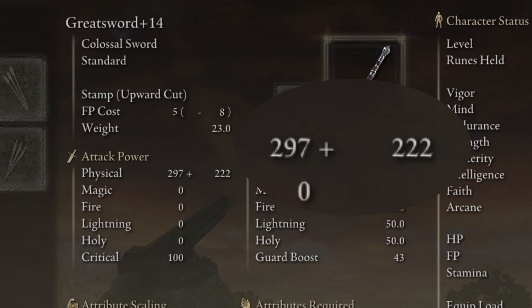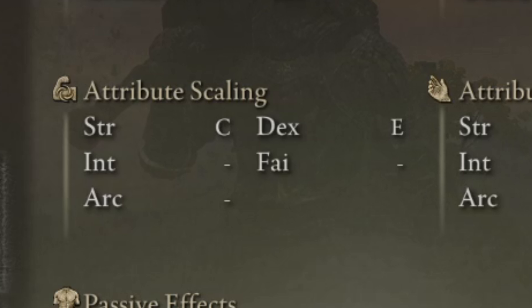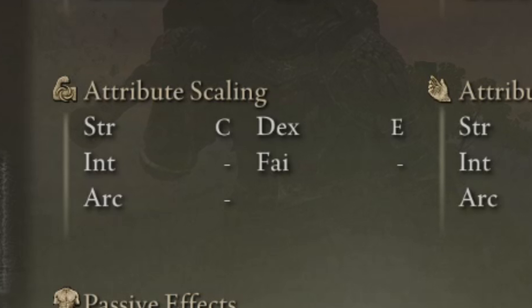If I were to make it a plus 15, that base damage would go up. The number next to that — 222 — is the scaling number, meaning that damage is coming from attribute scaling. You can see that right now this greatsword gives me a C scaling on strength and an E scaling on dex. The higher the grade, the more damage that scaling number will be.